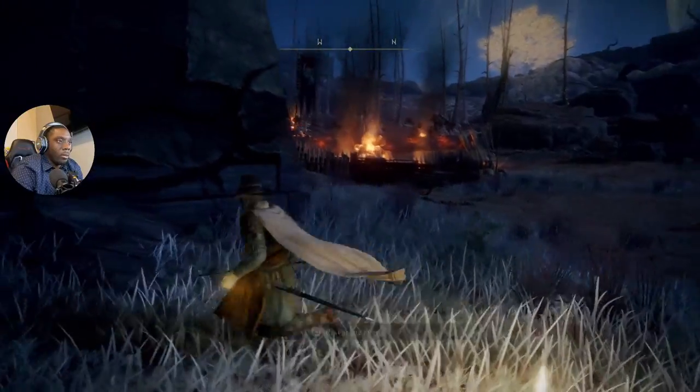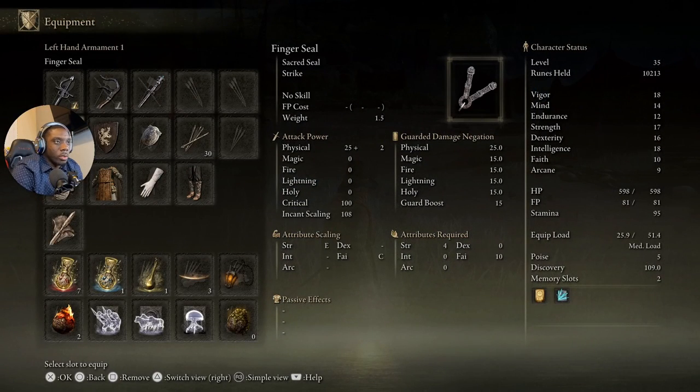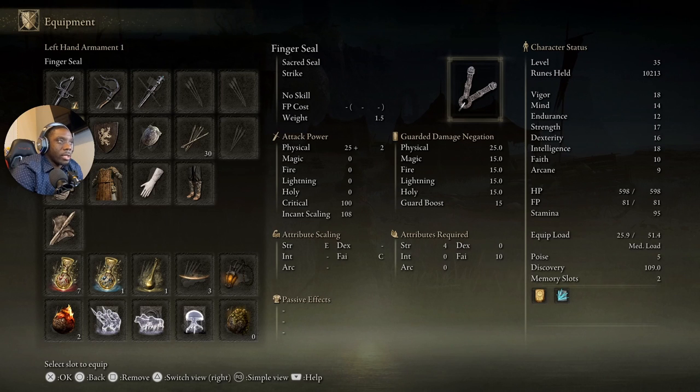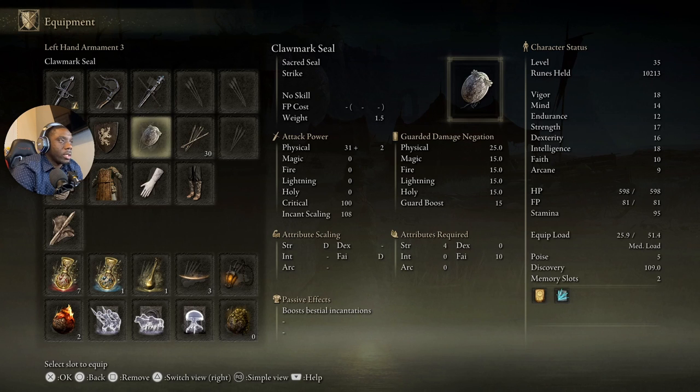Before we get started, once you get access to the Roundtable Hold, make sure you buy the Finger Seal — it's about 800 runes, pretty cheap. If you don't have it yet, don't worry; use the method I'm about to show you and you'll be able to go back and buy everything you need. You also want to get the Clawmark Seal — notice at the bottom under passive effects it says it boosts Bestial Incantations. The Finger Seal lets you use your regular spells.